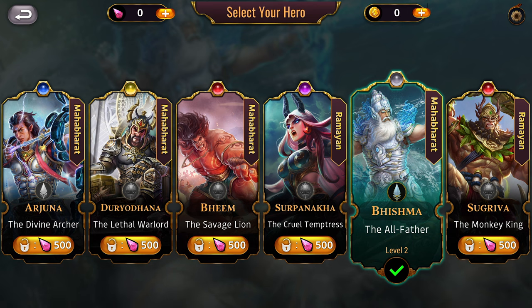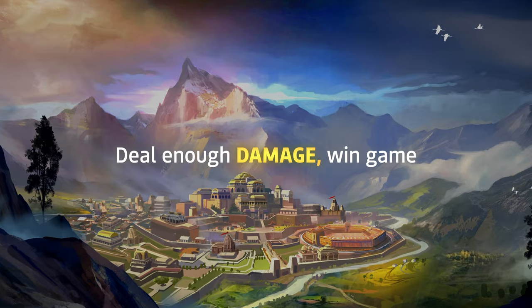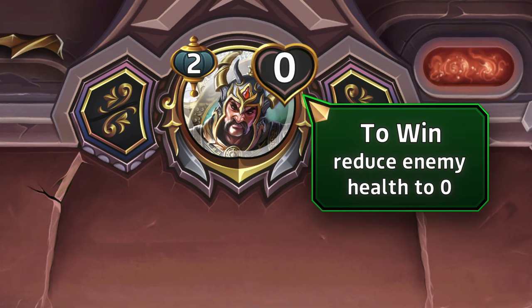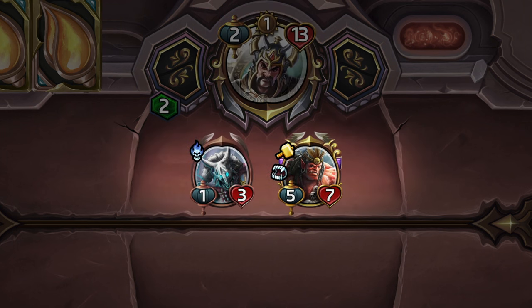Now let's talk about those 5 tips, shall we? Number 1: Do enough damage to the enemy hero to win the game. The objective of the game is simple — reduce the enemy hero's health to zero and win. The goal is the enemy hero, but watch out for the rest of their army.